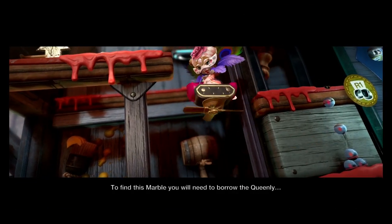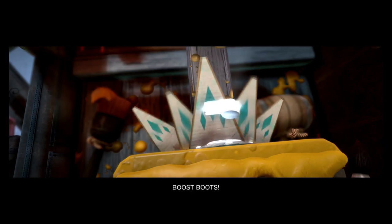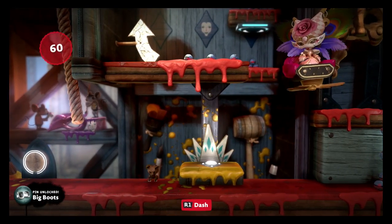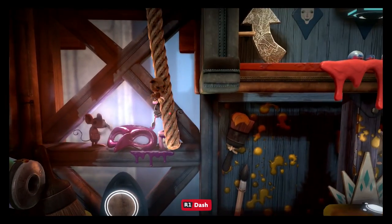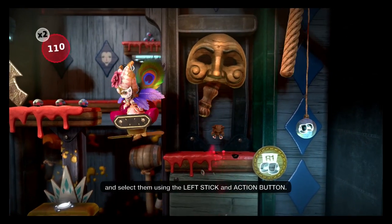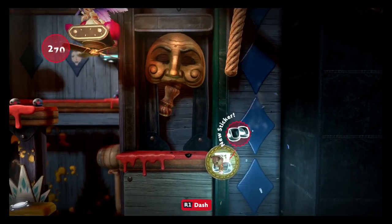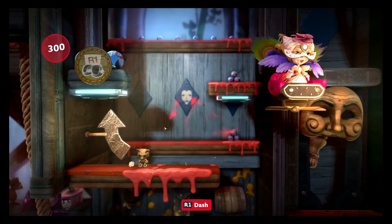Ah yes, the rich deep lore of a LittleBigPlanet world — there's probably a wiki that has it covered in depth. We're playing a Sackboy level here, but I wanted to show one of the new things that makes Sackboy more interesting: they give you different tools now. There's this thing called your Sack Pocket that you can open at any point to equip any tool. Right now I'm using the Boost Boots, which allow me to do a little rocket jump in midair.